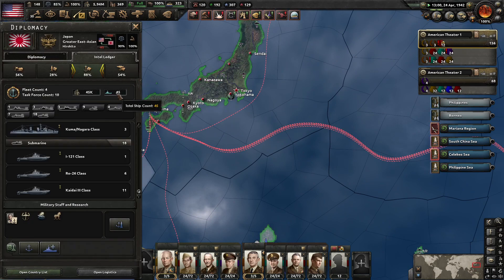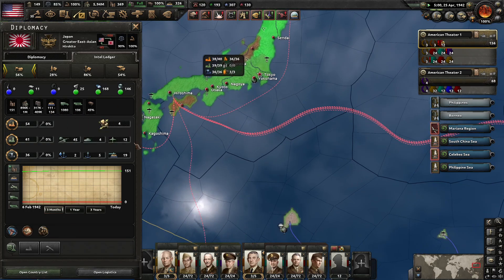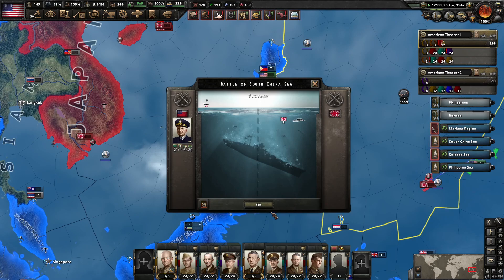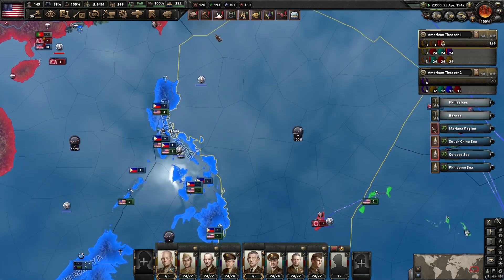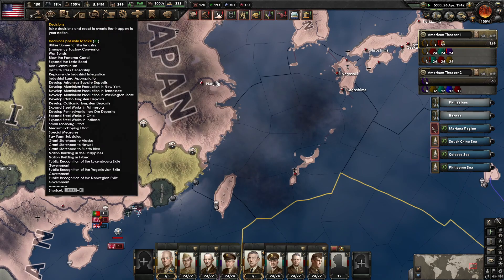What does our intel report say about their convoy count? Wow, they're really low now. Between 111 and 134. So, with another month of raiding, I'm predicting we'll have them basically down to no convoys. And when they're at zero convoys, the war effort in China is going to probably completely collapse.